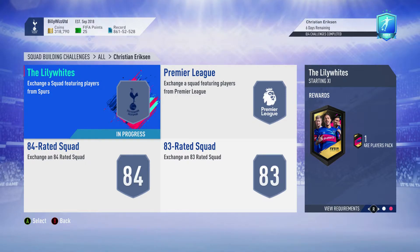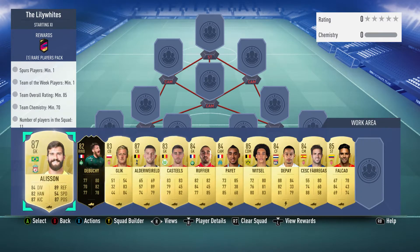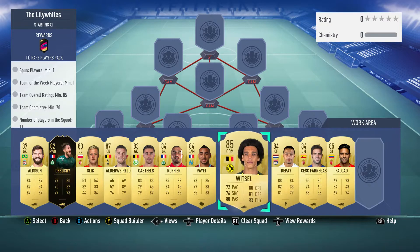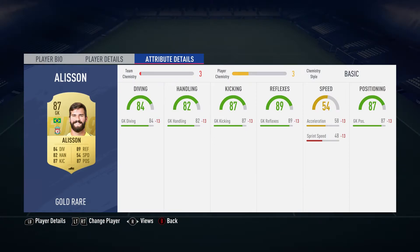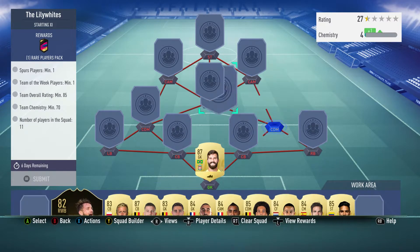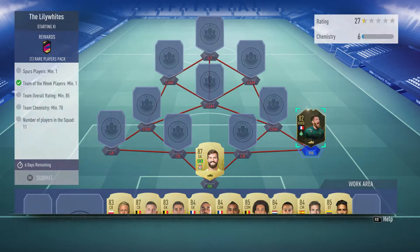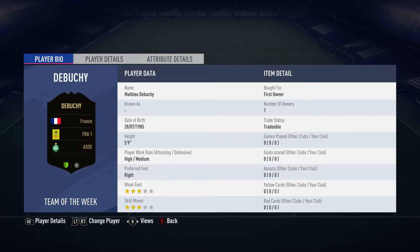We're doing the Lily Whites SBC and this one cost about 120,000 gold coins. It requires no loyalty but you do need one position changer for Memphis Depay. We've got Alisson in goal for 27,000 - he plays for Liverpool in the English Premier League, is Brazilian, and is the 87-rated version. The right back is Dubois, a right wing back, who you can get for about 20,000. He plays for a French first league club and is French, 82-rated.